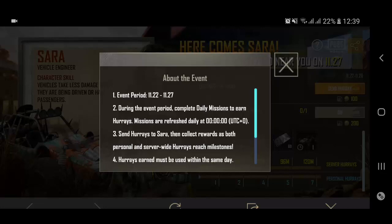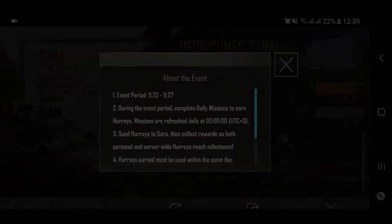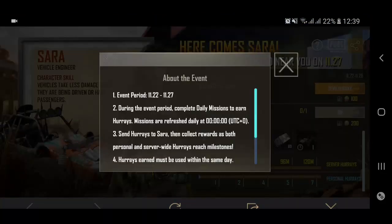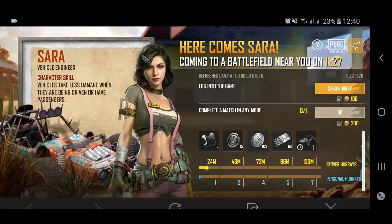Right now, if you open PUBG Mobile, you'll see a new event pop up on your screen. If you open this event and click on that question mark, you can see all the information. The event lasts for the next five days, and what we need to do is daily complete these simple tasks.